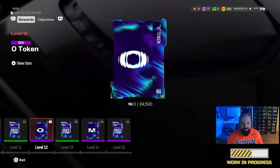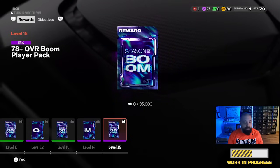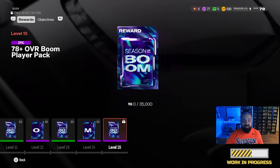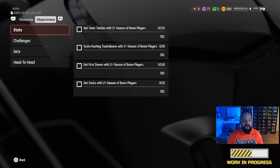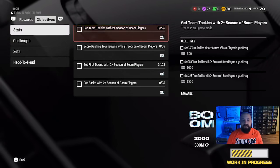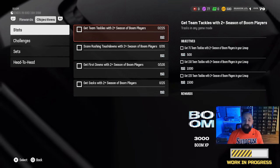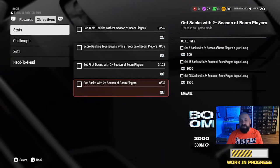Scrolling through the rest of the field pass, at level 15 the final reward is a 78-plus overall boom player pack, and it is non-BND, meaning you can sell it, put it into other sets, or do whatever you want with it. For earning XP in this field pass, look to the objectives tab on the right — simply playing the game will not do it. You have to specifically knock out these objectives. This is why you need Jabril Peppers in your lineup right away, because you have to get tackles, touchdowns, first downs, and sacks with Season of Boom players.